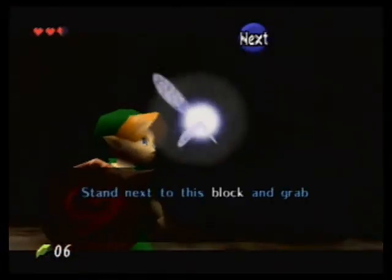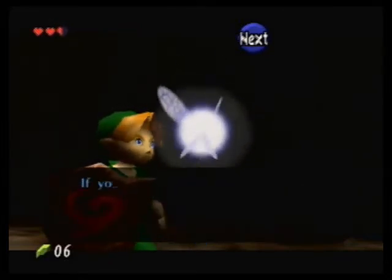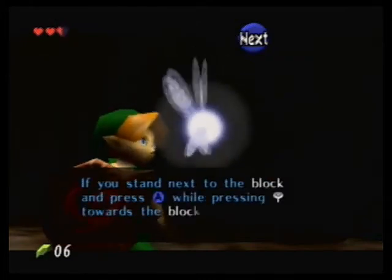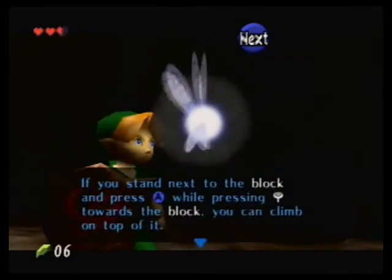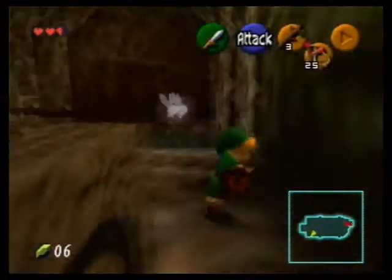Stay next to this block and grab hold of it with A. While holding A, you can push or pull it. If you stand next to the block and press A while pressing the control stick towards the block, you climb on top of it.